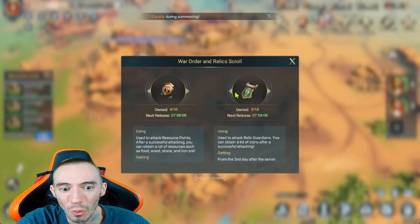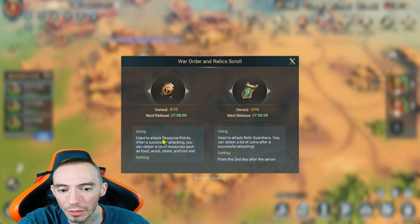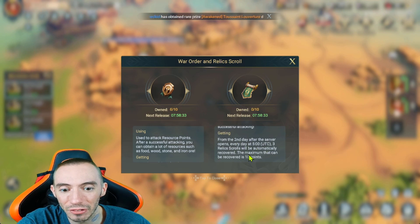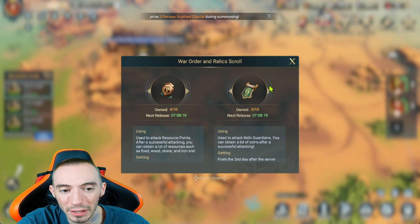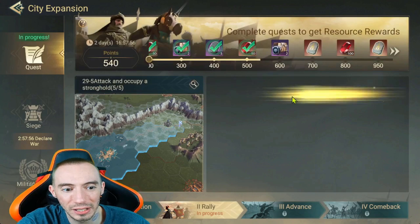In the top left corner where it shows six out of ten, you'll find your war order and your relic scrolls. I already have six out of ten. The relic scrolls are what you need to attack those stragglers and get that huge rush of gold coins. From the second day after the server opens, every day at 5 UTC you get three relic scrolls automatically. The maximum you can hold is 10, but you only get three per day — so be very careful not to waste them on lower-level stragglers.